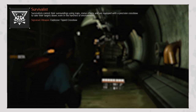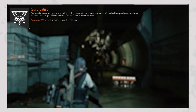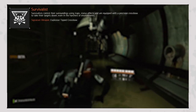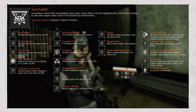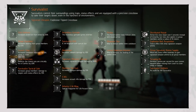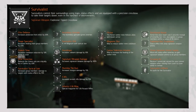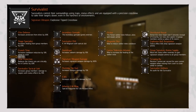Survivalists control their surroundings using traps and status effects, equipped with an explosive-tipped precision crossbow as their signature weapon — allowing precision shots that stick the arrow on a target for contained detonation, able to damage surrounding enemies in the blast. General Modifiers include: Elite Defense increasing protection from elites by 20%, Triage Specialist adding 25% increased healing from team members, Crunch Time reducing cooldown by 10% when in cover, Vital Protection similar to the others, and Survivalist Tackling increasing group member damage by 10% against targets with status effects.